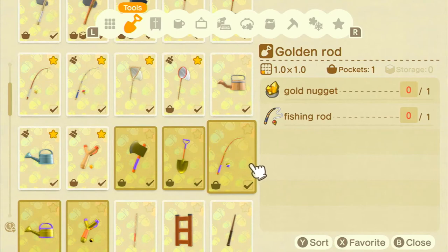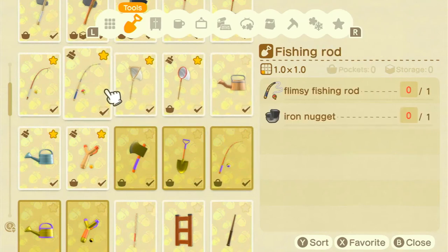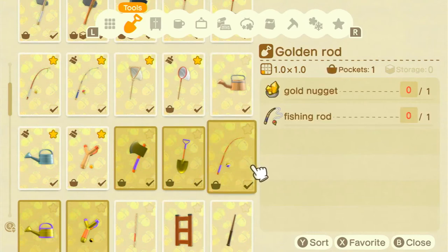You can buy colorful and outdoorsy fishing rods from Nook's Cranny, but very much like the normal fishing rod they don't last any longer than 30 uses, so I personally don't buy them that much. Sometimes the little bobber on top of the fishing line looks like a little rubber duck, which is kind of cute, but apart from that there's no practical benefit. The last one is the golden rod, and you acquire it by catching every single fish species in the game.